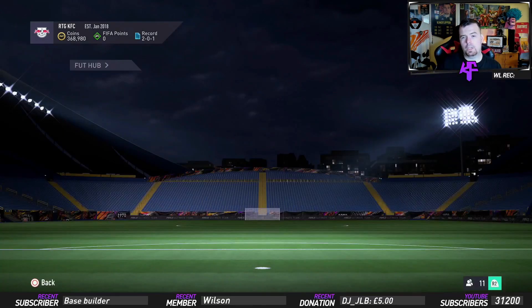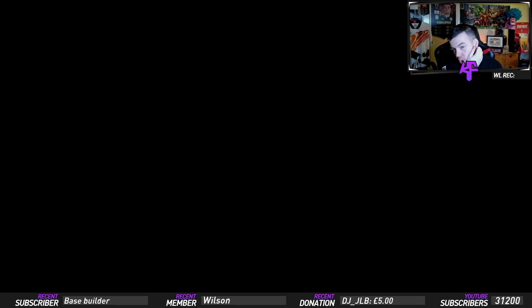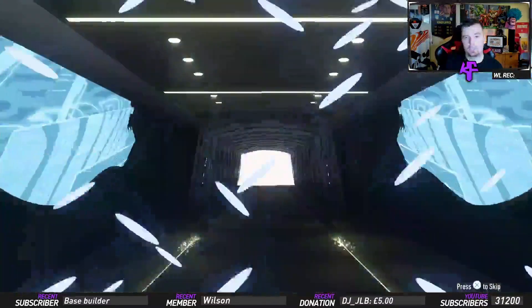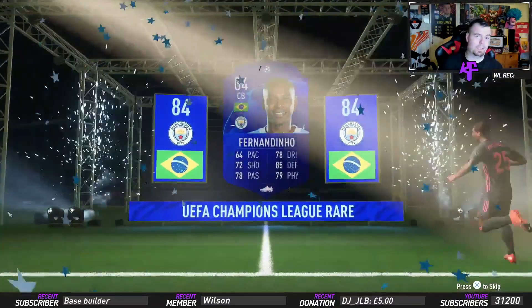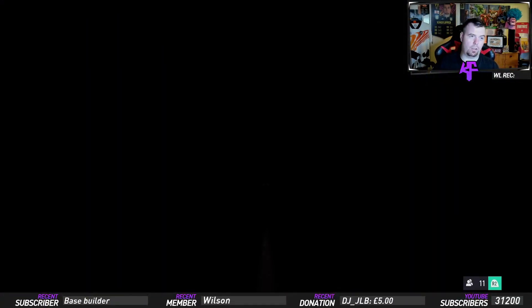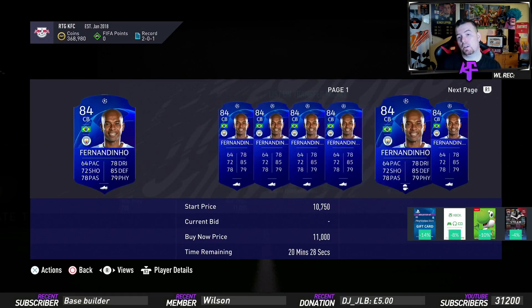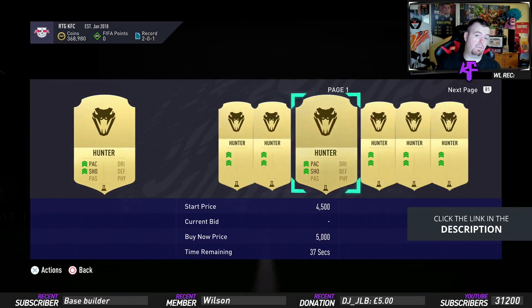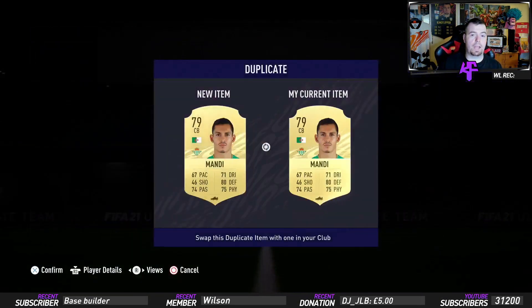We're going to open the pack now. 25k rare gold packs are handy for consumables — if you get something like a Hunter or Finisher it's a nice bonus. We got a walkout — oh, it's a fake walkout. Dutiel, a Brazilian center back. Fanadino, you're extinct as well — some 84-rated players are actually extinct right now. I would have made 10k off you plus a Hunter worth about 2k. Actually his price range has been moved up so he's around 9 to 10k, plus the Hunter — this would have been a lovely boost pack. I've already got two of the players though.